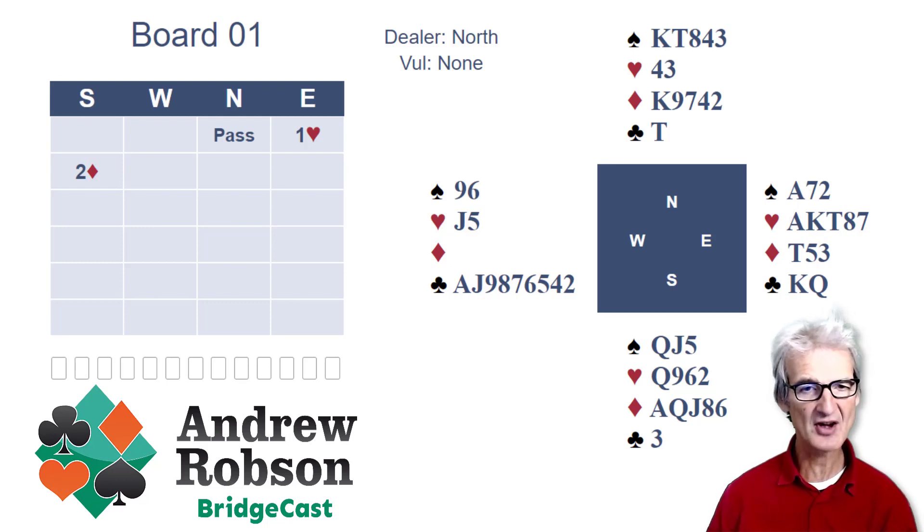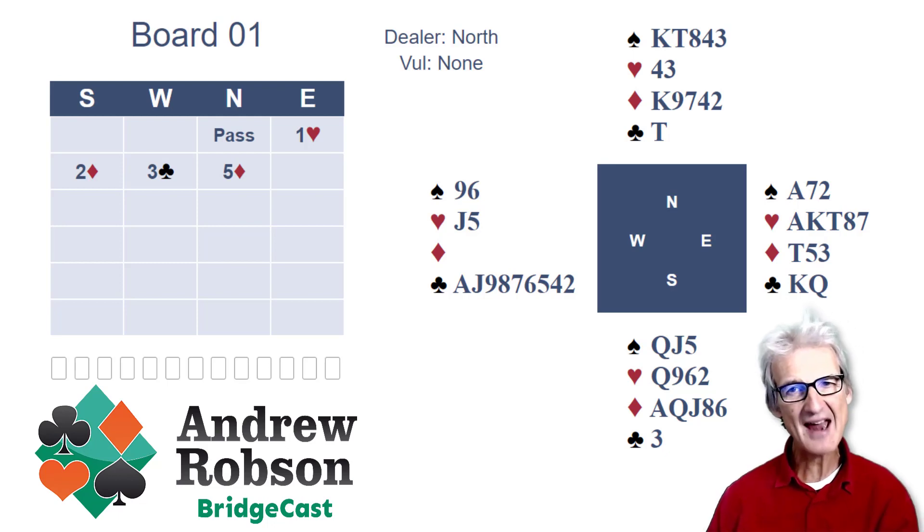Now West has only six high card points but clearly has to enter the fray. One possibility would be a big jump, perhaps even to five clubs — hard to say whether that's right or wrong. We're going to go with the more consultative bid of three clubs and see what happens. North is now going to make a big leap in diamonds. North knows that East-West have either a heart fit or a club fit, or both, and so North wants to jam the bidding — five diamonds. When you're supporting your partner in these competitive auctions, you make only one bid to your limit. You don't go four diamonds then five diamonds. That's bad — two bites of the cherry. Go straight there.